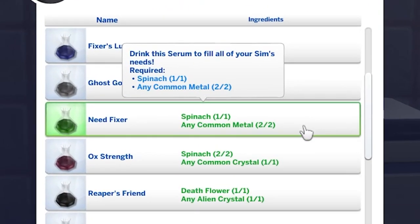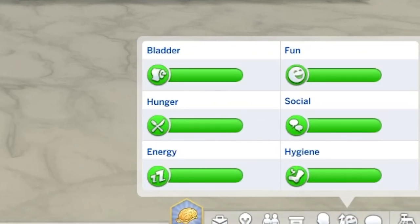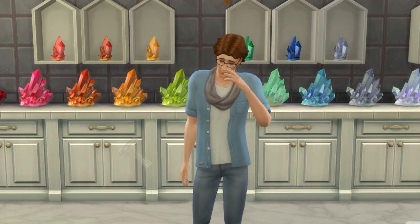At level 7 in the career, you can unlock the need fixer serum, where drinking it will see all your sim's needs maxed. If it's tainted, then this will simply make your sim uncomfortable for a few hours.